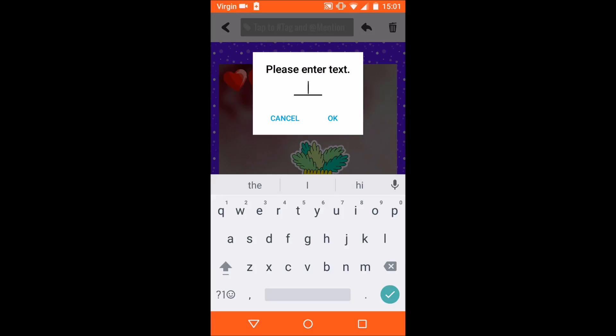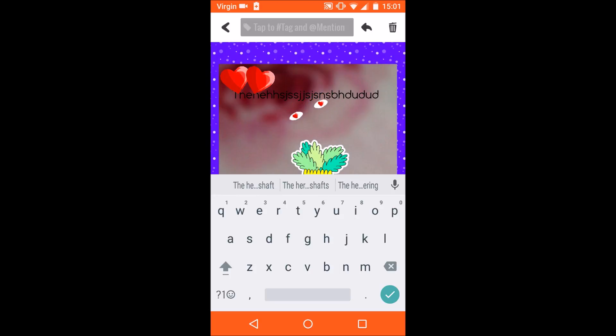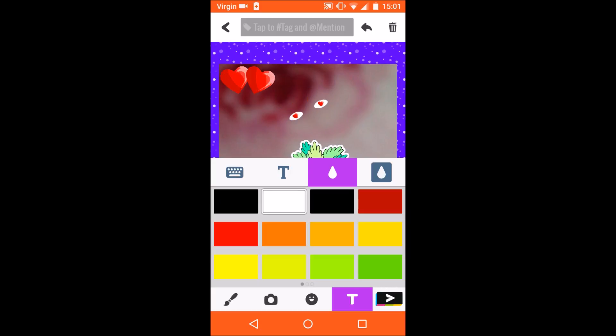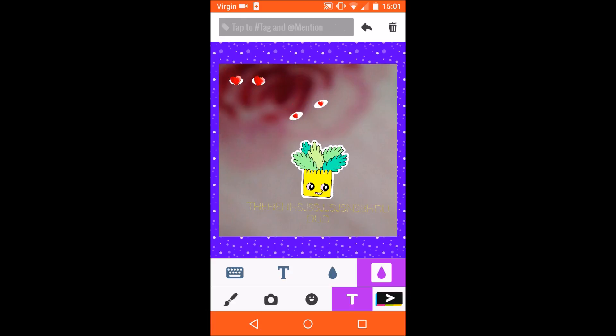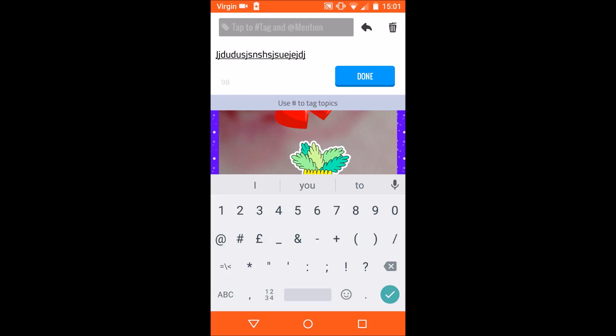On the text tool, you can write something, rotate the text, change the font, change the colour, and add a background colour or remove the background. You can write a caption using up to 120 characters, and you can tag something using a hashtag or mention someone.